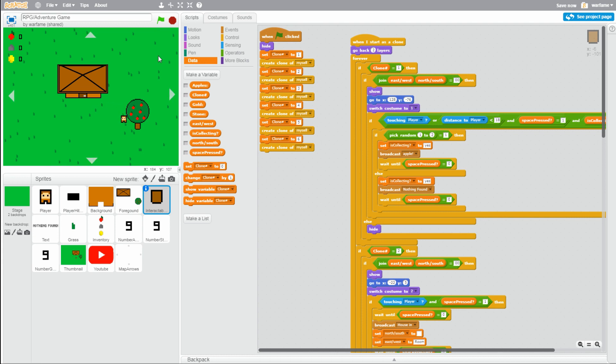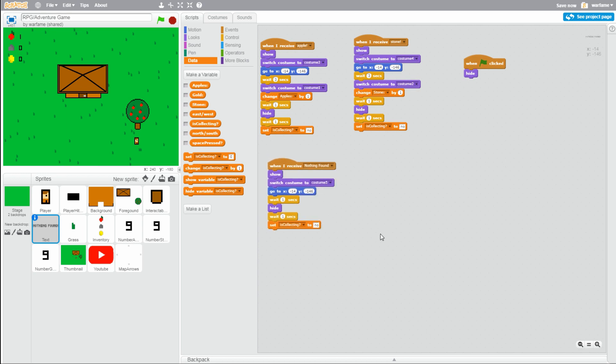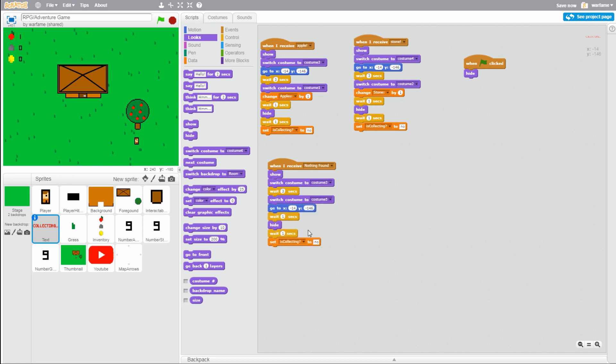Let's try it out. When the space key is pressed — it says nothing found. Let's try it again — nothing found again. And then this time we collected an apple. I think I'm going to have a collecting text show and then it will either show apple found or nothing found. So in our nothing found broadcast message, let's actually switch costume to costume 3, which is the collecting costume, then drag a wait 3 seconds, then switch costume to costume 5 which is the nothing found costume. Let's try it again — the nothing found shows after the collecting. Yeah, nothing found.